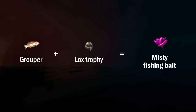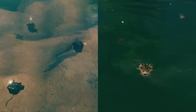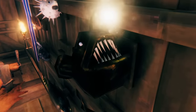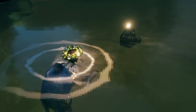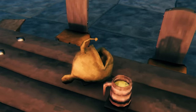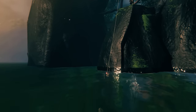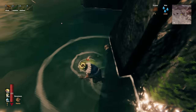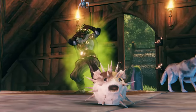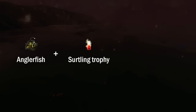This grouper, along with the lox trophy, will give you the misty bait, which can be used to catch the two types of fish that spawn in the Mistlands: anglerfish and pufferfish. Anglerfish may look scary, but they're currently completely harmless to the player. One anglerfish can be combined with two bread dough to produce fish and bread — currently the most stamina-rich food in the game. You do, however, need to be careful of pufferfish, which will poison you for eight seconds if they jump out of the water and hit you, or if you drop them.